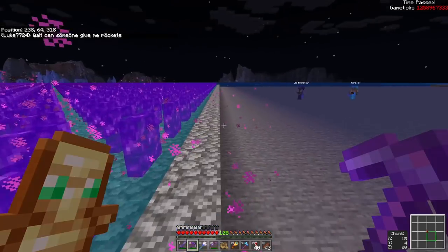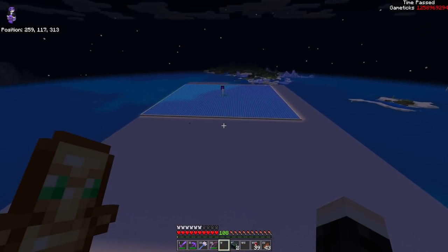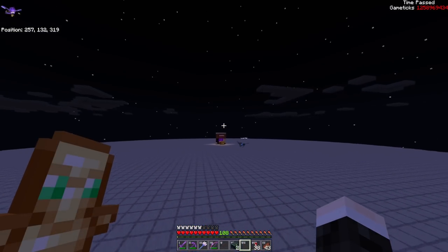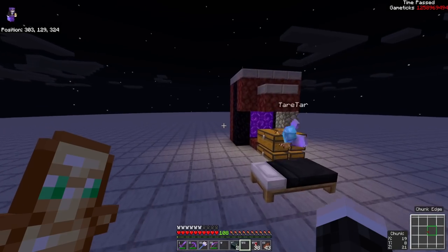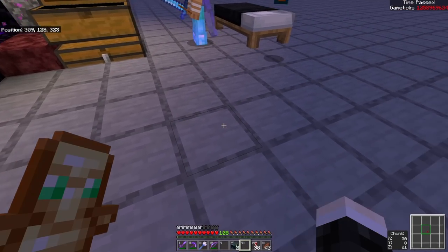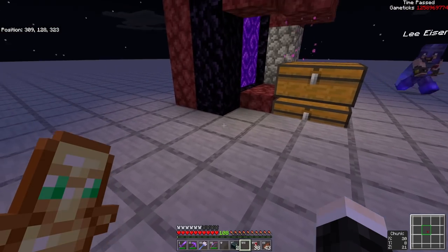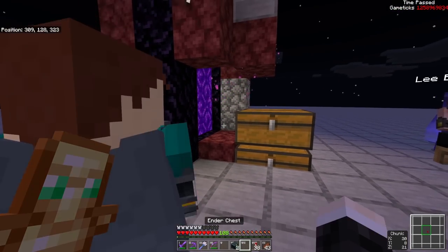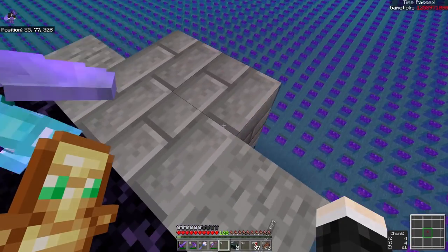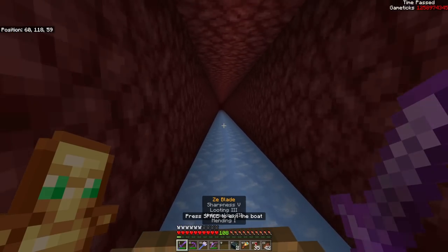It's a fairly primitive creeper farm by current standards, but it did the job. The original full sphere was going to do around 100 stacks per hour; this 25-density stripe half-sphere is about 50 stacks per hour, give or take. The farm no longer works due to patches, but we stocked up on gunpowder — mostly for rockets, maybe some TNT. The construction is straightforward: just water and a bunch of portal tiles.